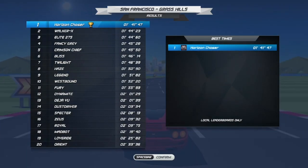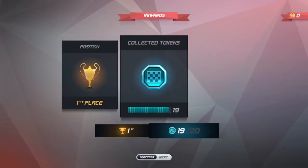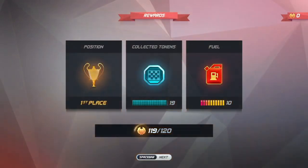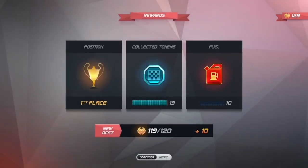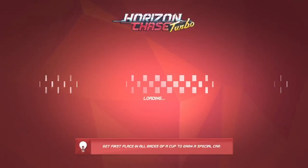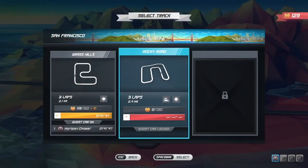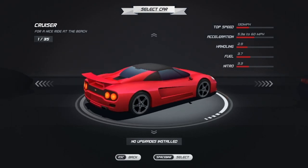There is a multiplayer mode for this, but I think I'm going to really want to play it a lot before I start trying to do multiplayer. Just missed the super trophy on that. I'm debating whether I want to go through and unlock some more areas or go back over California and get all super trophies. Because apparently if you get all the super trophies of all the areas, then you unlock something special. I'm guessing it's going to be Mr. Bean's Mini.